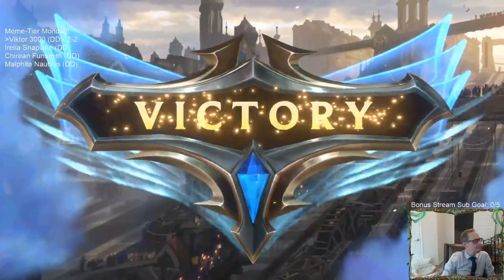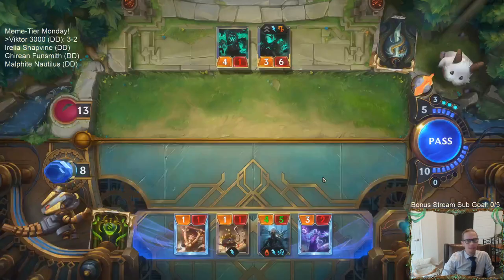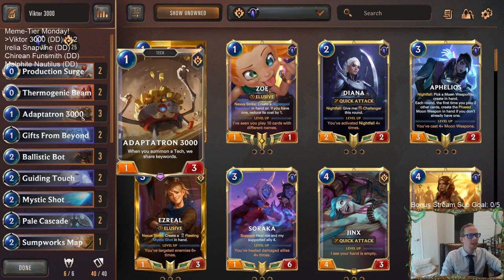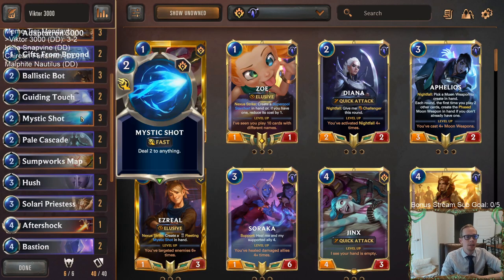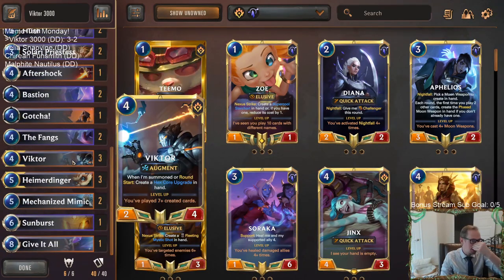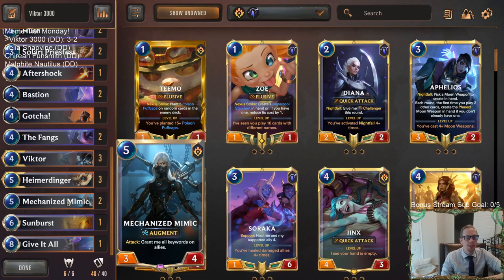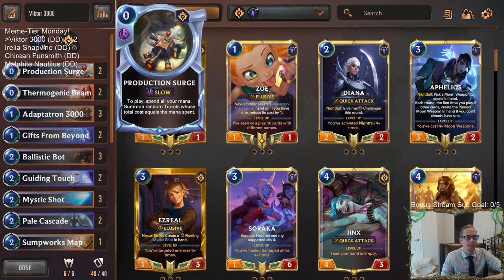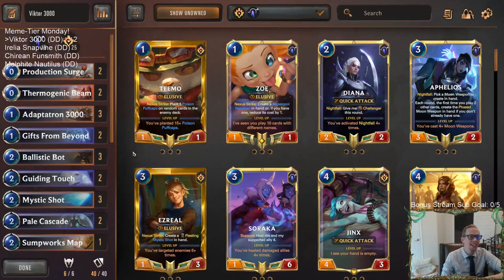Wow, we did it — 3-2! Alright, so there was Victor 3000 with the Adaptatron 3000 and lots of keywords. I have to say I was pretty underwhelmed by the Adaptatron 3000, because I was kind of focused on the shared keywords part, but it's only a 'when you summon a tech' trigger — it doesn't continually transfer. I was a little underwhelmed because it's not that easy to summon techs and have that do very much. But our Victor was still awesome — the Hex Core upgrades were really good — and Mechanized Mimic was pretty sweet being able to get all the keywords. Still definitely a very fun deck to play. Anyway, that's Victor 3000.